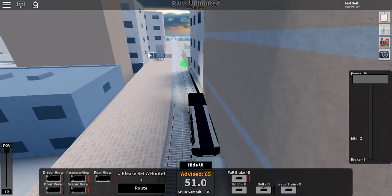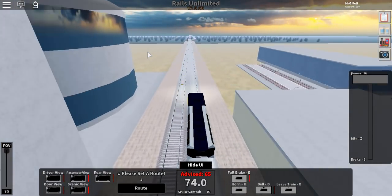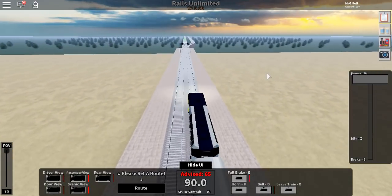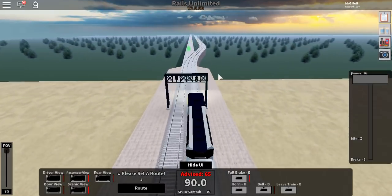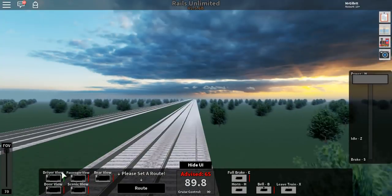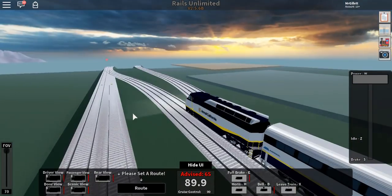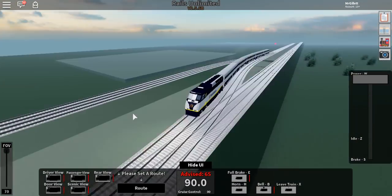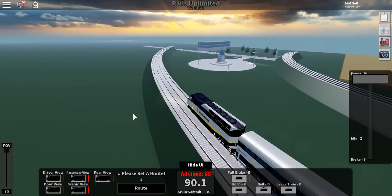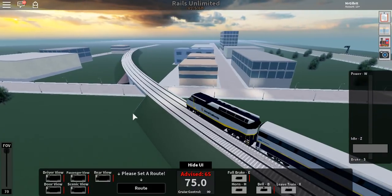We're going to be passing Memorial Fields in a moment here. But there is another track, so I might actually not pass Memorial Fields but go on to this next track over here. I'm going to do that — I don't think I've ever gone on this track before. So here we go. Let's take a look at the driver view — nothing too much, just the front. The door view — oh, this is interesting. And we have completely missed it. Well, fate has decided we are going to Memorial Fields, so might as well slow down. Slowing, slowing, slowing.